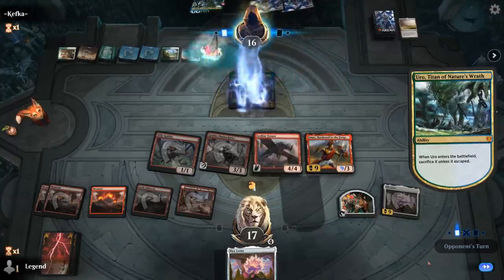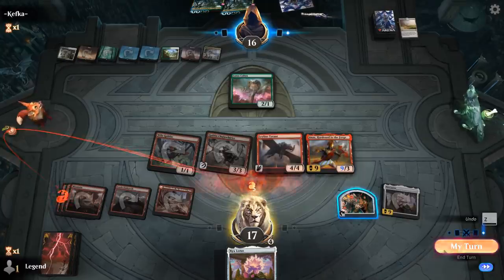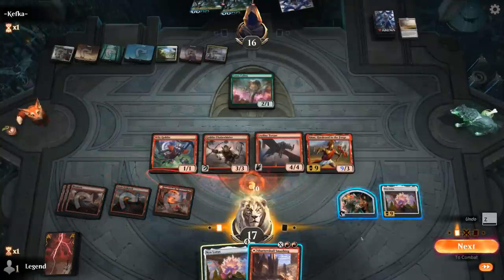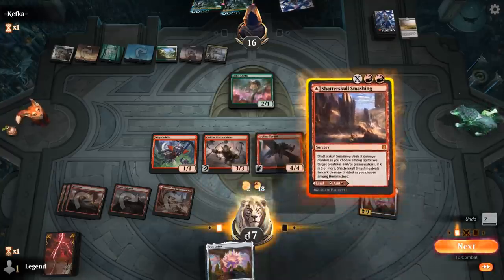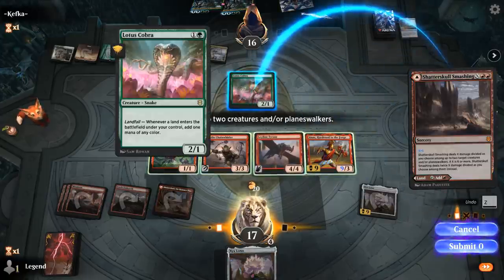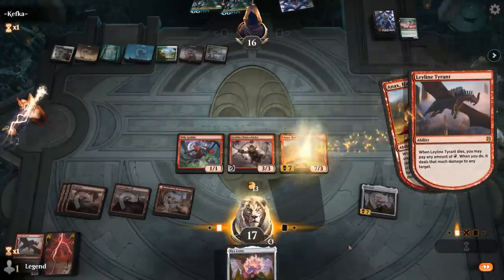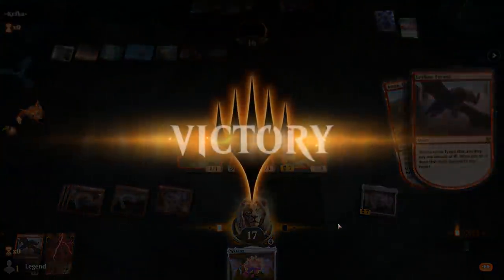We would love to find a way to sacrifice our own Tyrant — Cazul's Fury or Shatterskull Smashing would do. There we go. We can kill our opponent this turn. We have 20 mana floating. We can do five damage to a snake, one to the Tyrant, and then deal 13 damage to our opponent, then attack for lethal. Sweet, on to the next one.